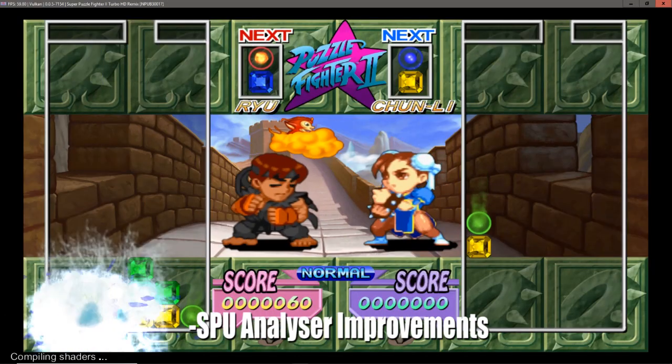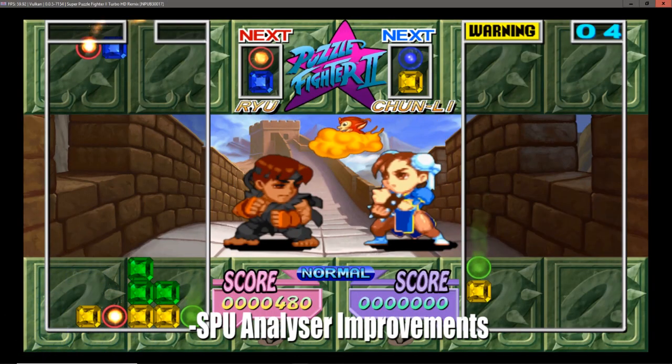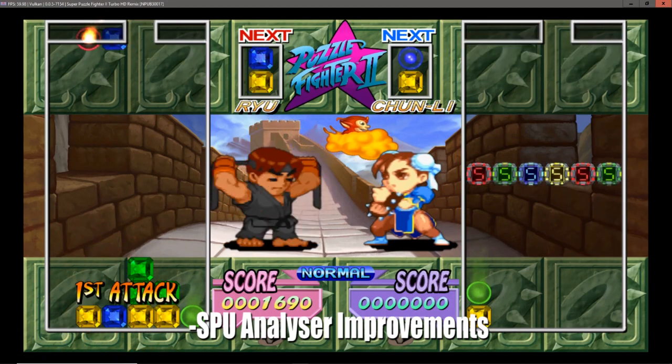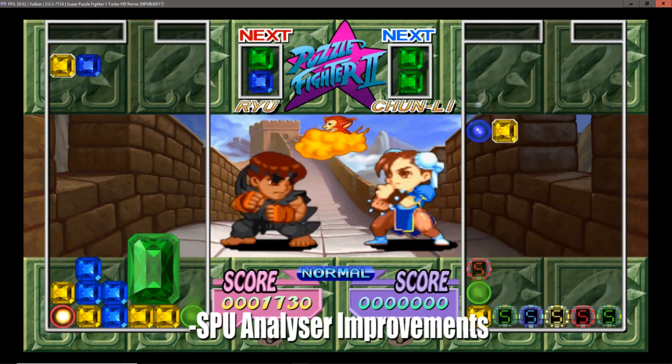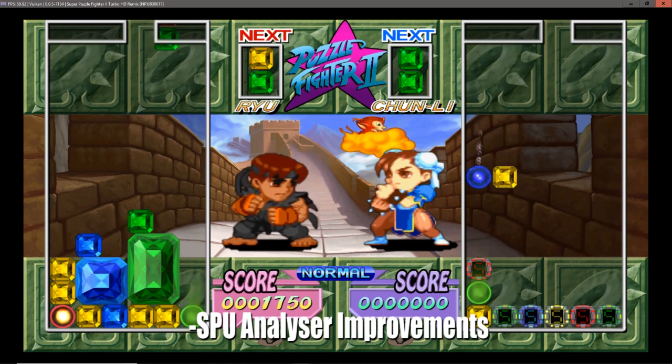SPU analyzer improvements have also been added, which means potentially huge performance boosts, but at the cost of stability. Added are Safe, Mega, and Giga modes, which load chunks of code differently.